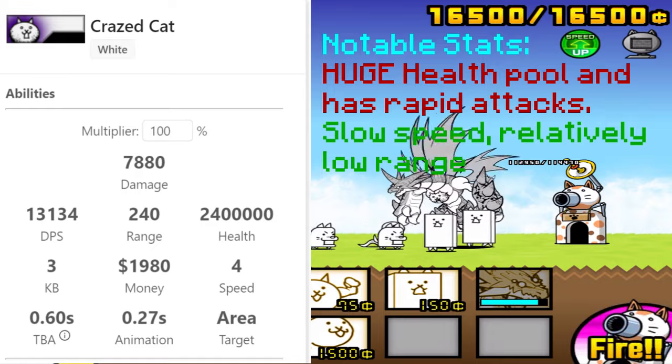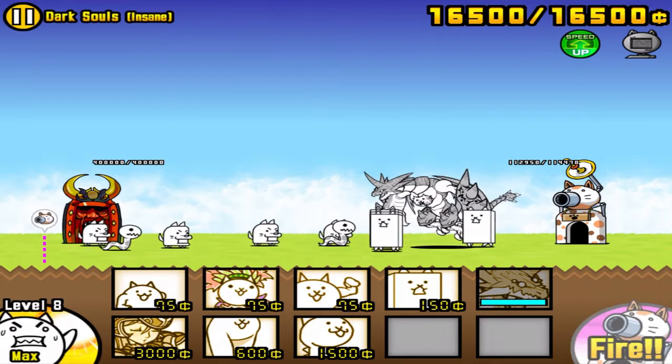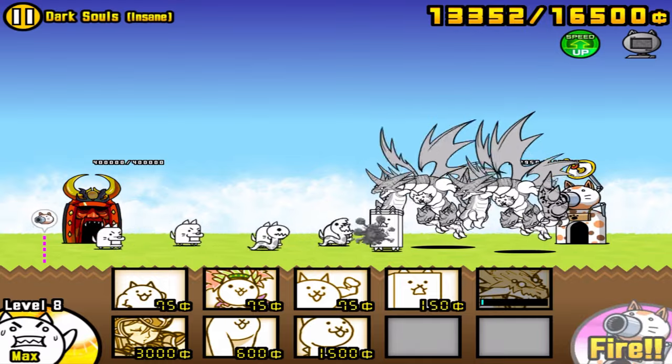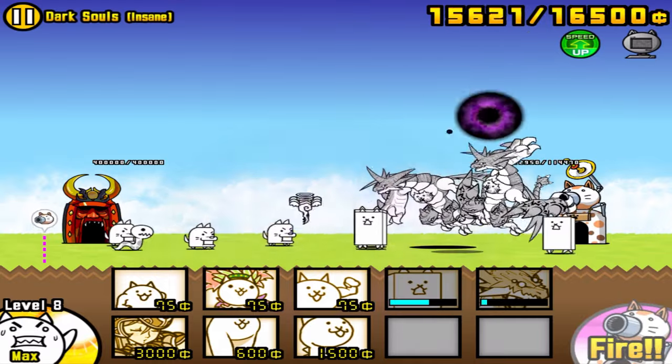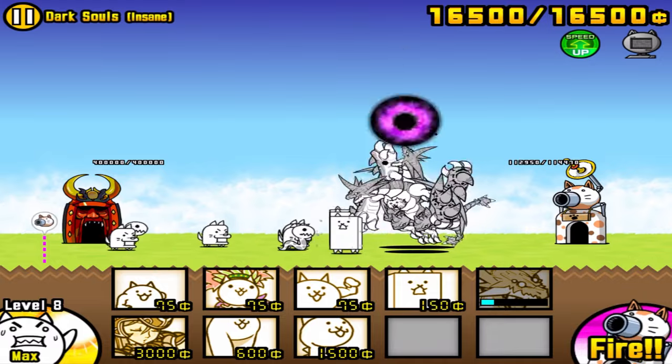So what you need to do is stack as many Bahamuts as possible. To do this, all you want to do is occasionally send out a wallcat, and whenever you can, also send out Bahamut and upgrade your worker wallet while you wait for another Bahamut to reload. That way you have as much money as you can possibly hold.